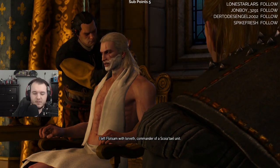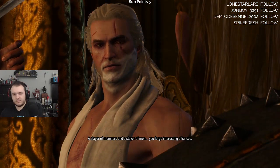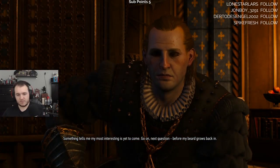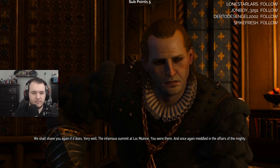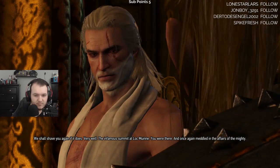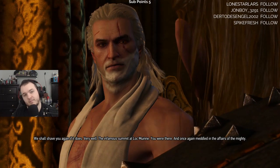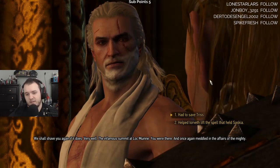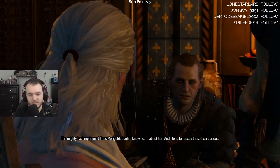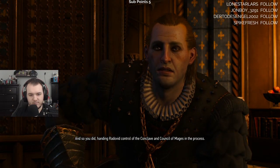I left Flotsam with Iorveth, Commander of a Scoia'tael unit. A slayer of monsters and a slayer of men. You forge interesting alliances - something tells me my most interesting is yet to come. Go on, next question - before my beard grows back in. We shall shave you again if it does. The infamous summit at Loc Muinne - you were there, and once again meddled in the affairs of the Mighty. I went to save Triss. The Mighty had imprisoned Triss Merigold - ought to know I care about her, and I tend to rescue those I care about. And so you did - handing Radovid control of the Conclave and Council of Mages in the process.